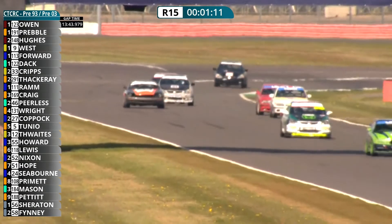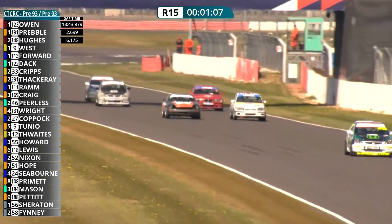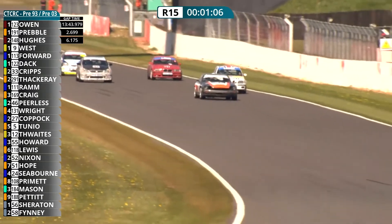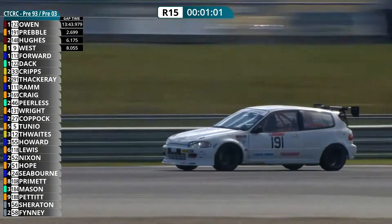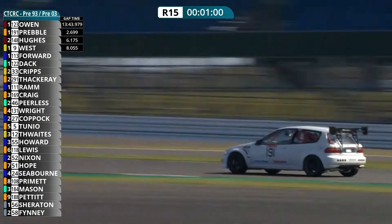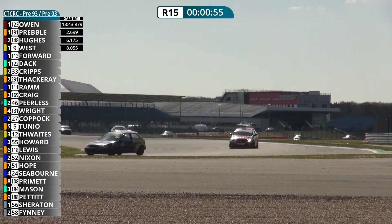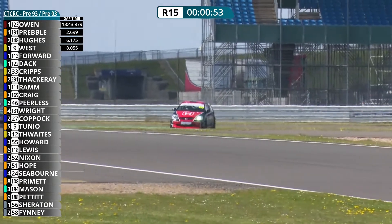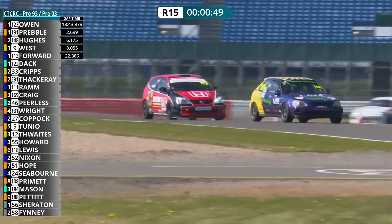Jamie Thwaites up the inside — careful Jamie, don't want to damage that Alfa Romeo — he's gone over the gravel on the exit, he nearly took all three of them out. He has to drop back in behind those two unless he be penalised for gaining advantage. David Howard will have a go at the Alfa — that was close, nearly had a pile-up there into the gravel at Vale. David Howard goes through; Kerry Lewis in his Honda behind them — just over a minute of this race to go. Owen and Preble: the gap is up to over two and a half seconds — AJ Owen all set for his double. There's Gary Preble in second. Just under a minute to go on the clock — this may well be the last lap, it's going to be close.